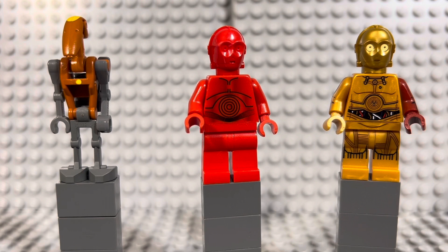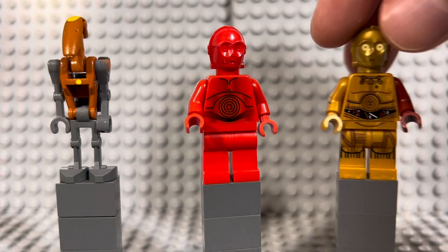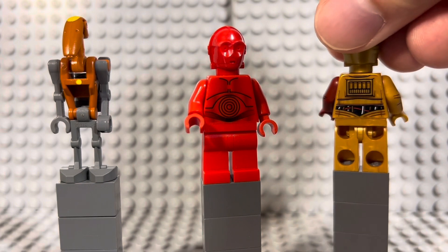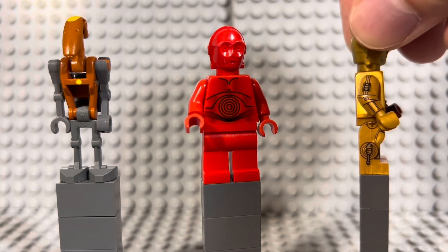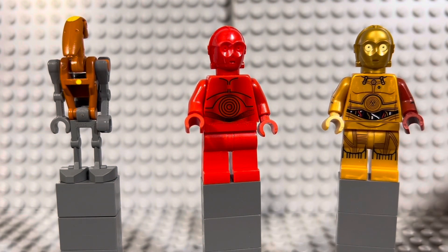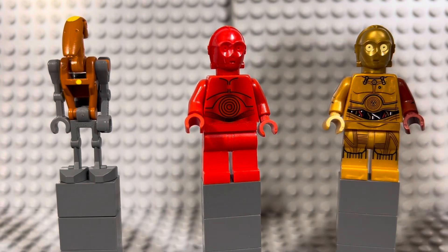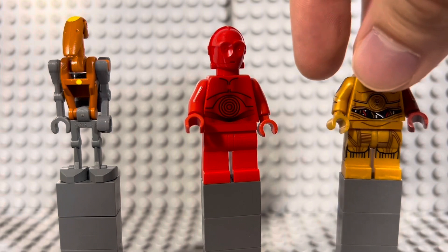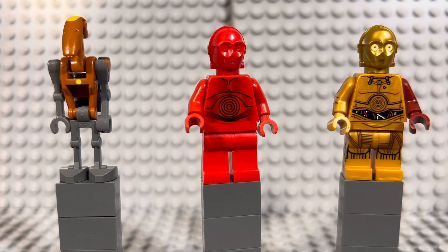On the far right we have C-3PO with a red arm, his appearance from The Force Awakens. He came out in a polybag in 2015 and goes for about eight to ten dollars. He's a very detailed minifigure — eye printing, torso and leg printing, arm and leg printing, plus back printing on both sides. Arm printing wasn't super uncommon by then, but leg printing in 2015 was still pretty rare, making this one of the more detailed minifigures Lego has ever produced.